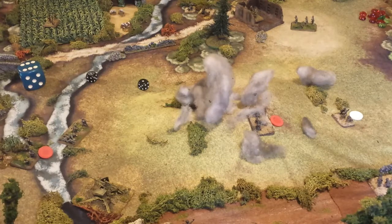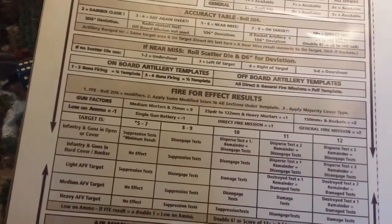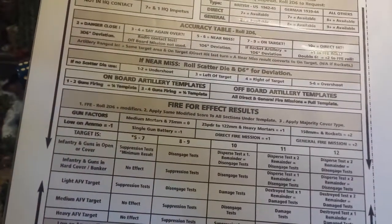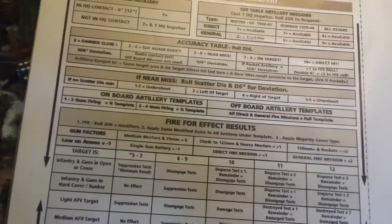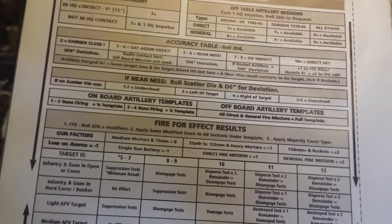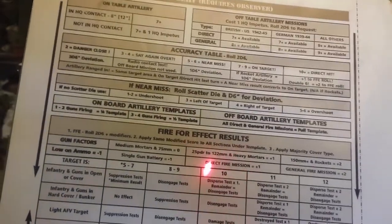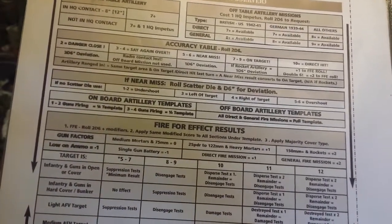That wasn't the case here. As you can see, the hill is covered in explosions — it was a pretty accurate hit. Once you've rolled to determine how accurate it was, you roll for fire for effect. If we look at the table here, it's another 2D6 roll. You might have modifiers like the number of guns in the battery, and that applies to on-board artillery as well. This game has both on-table and off-table artillery represented. For off-table direct fire missions, you get a plus 1 on your 2D6 fire for effect roll.